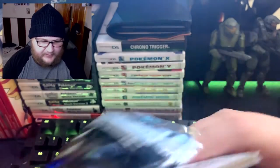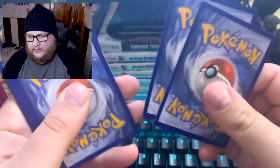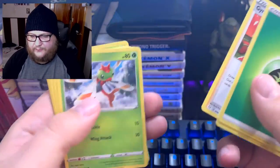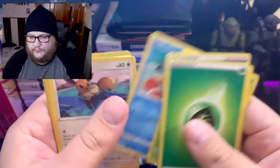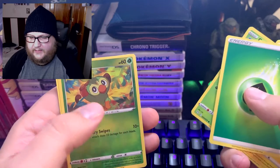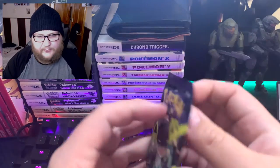Pack five: water and leaf energy. Luxio, Team Yell Towel, Gym Trainer, Yanma, Buzzwole, Eevee, Quagsire, Caterpie, Rookidee — and Boss's Orders. Two more packs left — can we pull something extra special?